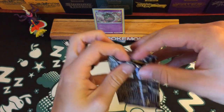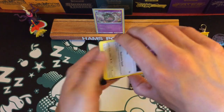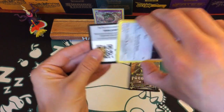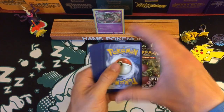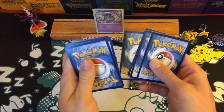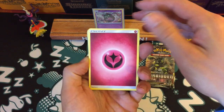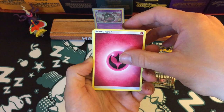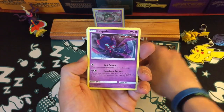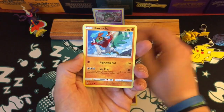Here is the card code, and of course there are Prism Stars in this collection, so it's exciting to have the possibility of getting one of those, even if it is a green card code. So here we go - the first packs on the first day past the pre-release. First pack is a Poipole, a Hawlucha.